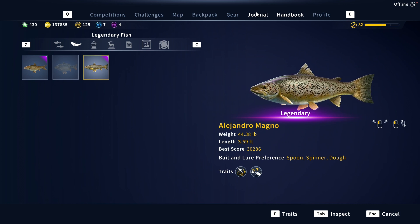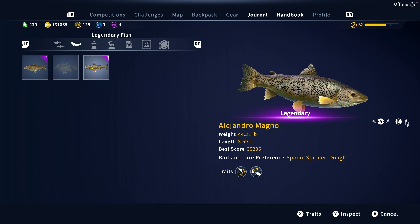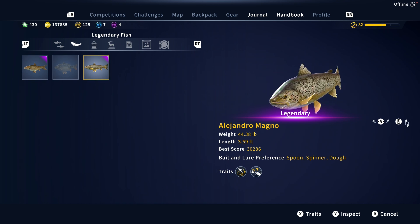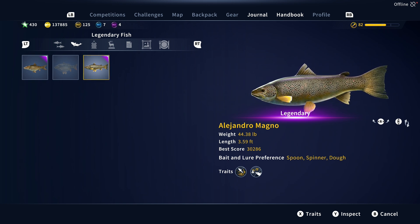In this video we are going to look at how to catch Alejandro Magno, the legendary brown trout in Spain. If you enjoy this video and it helps you catch Alejandro, please leave a like and subscribe to the channel. I will be making more content for Call of the Wild: The Angler.